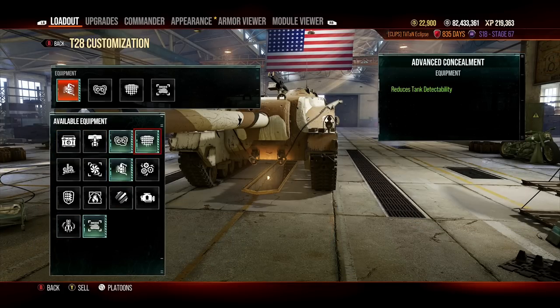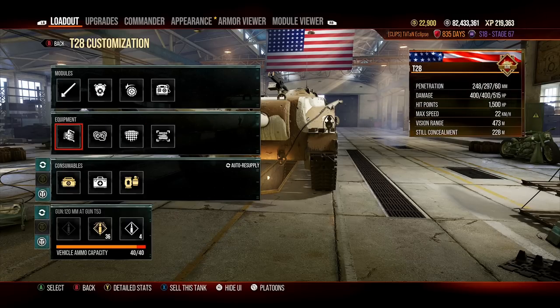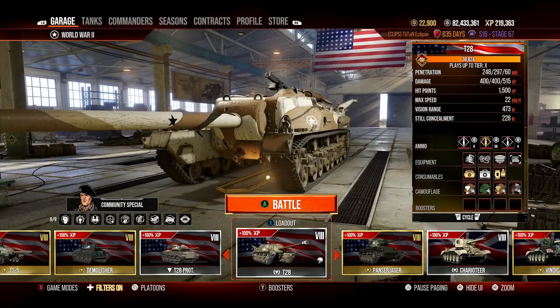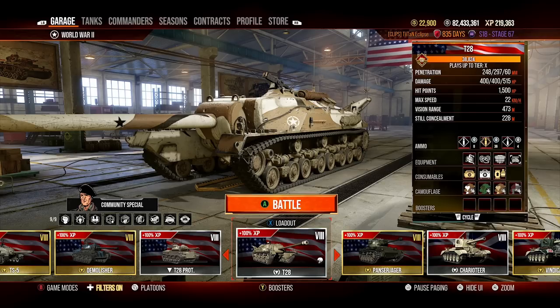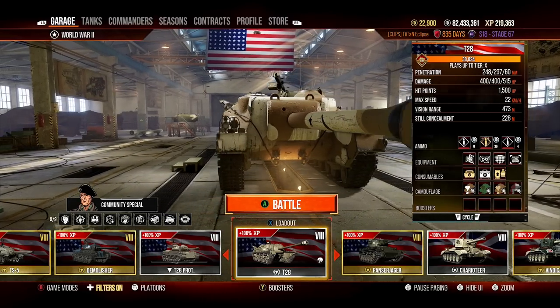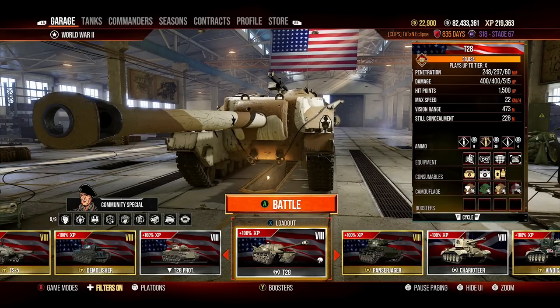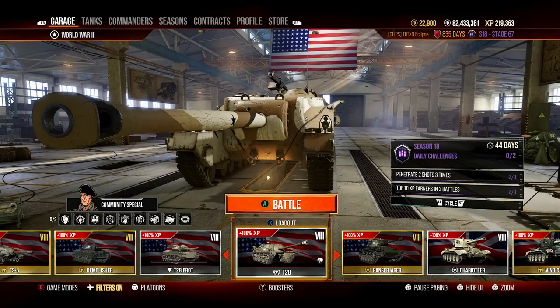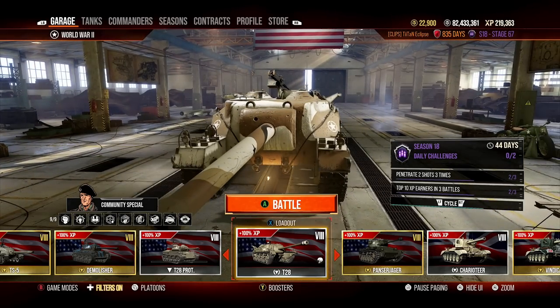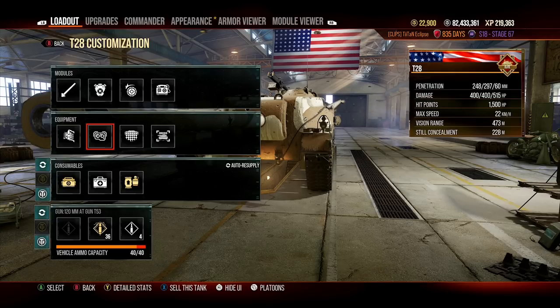For equipment, we've gone with Advanced Loader, Advanced Optics, and Advanced Concealment. You want to boost view range and reduce camo because this tank is very stealthy — 228 millimeters of concealment when using camo, which means you're going to stay undetected. Even light tanks will not be able to spot you unless they are tier 9 light tanks. With Advanced Optics you boost view range to 473 meters, which means you're outspotting pretty much everything in the game.